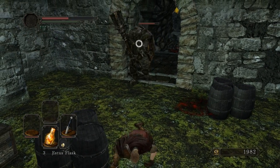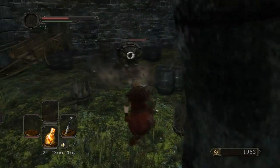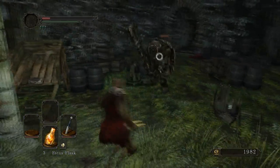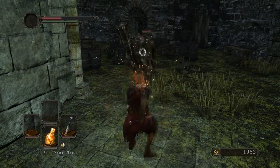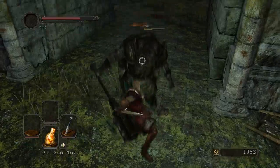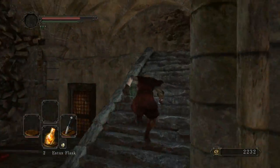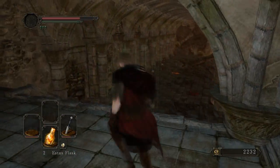On to Turtle Man! Good start. I knew I could get him before he brought the hammer down. Run out here and immediately to the right to pick up a Life Gem and a Homeward Bone. This is another locked door — we'll get to those after this first boss we're about to fight.